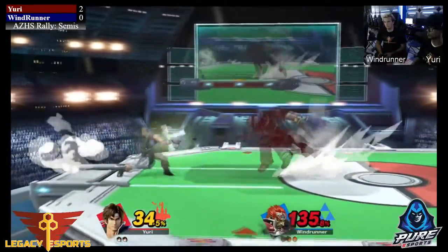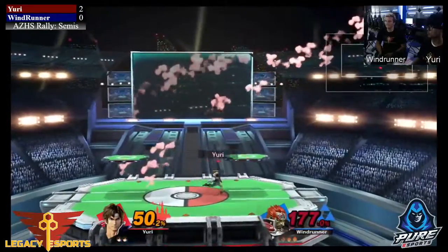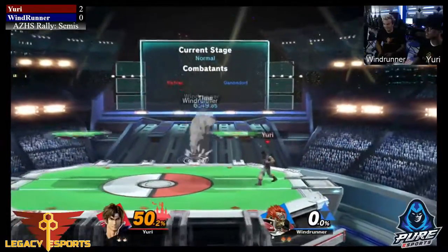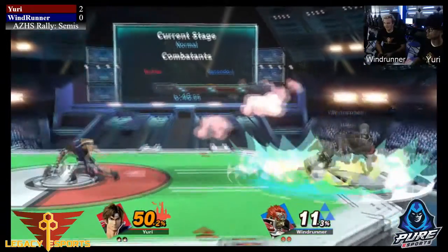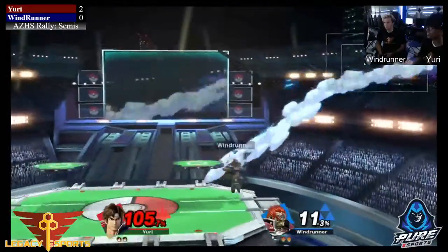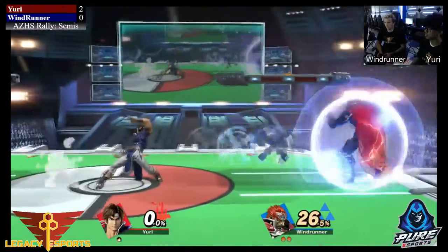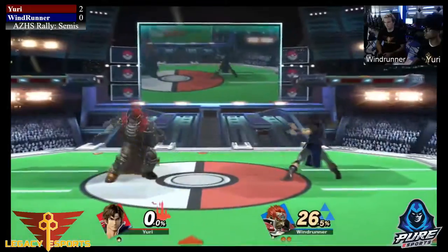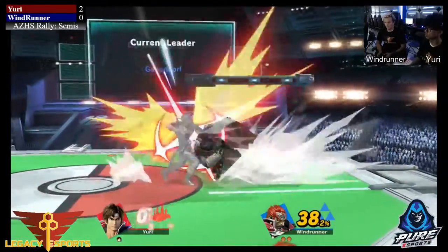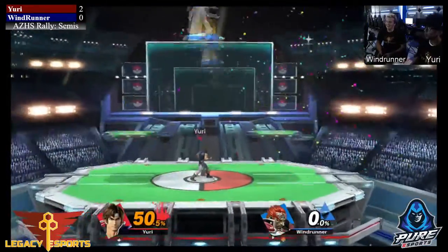Yuri is probably looking for fire into the forward tilt to close the stock or some offstage axes to position Ganon into a spot where he can up-air him. He calls out the Ganondorf recovery. Windrunner needs to drift back and down to sweetspot the ledge. He gets a down-air but doesn't hit the sweetspot on the spike — sends him out instead — and picks up that kill. Windrunner is up a stock now. Unfortunately he air dodges off the stage — tough to see.